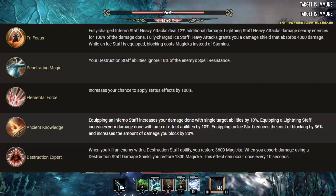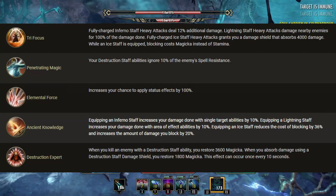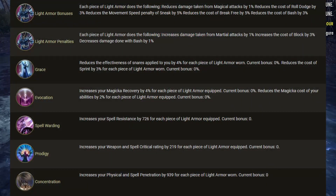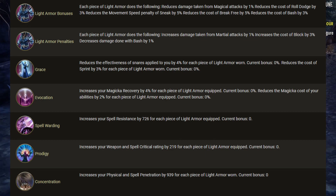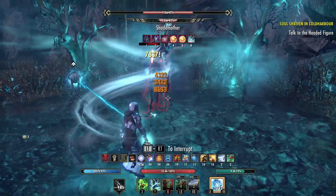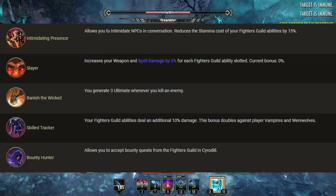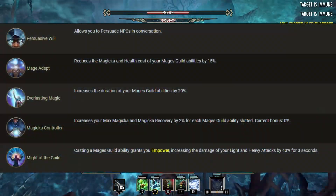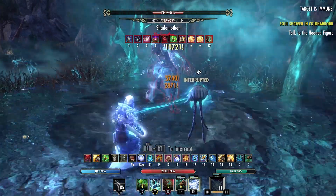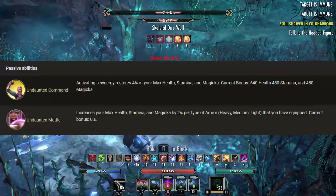We're using Destruction Staves on this build, so we'll be hopping into the Destruction Staff skill line. In here we'll be taking everything, which includes Trifocus, Penetrating Magic, Elemental Force, Ancient Knowledge and Destruction Expert. We're also using 7 pieces of Light Armor, so we'll be hopping into the Light Armor skill line, taking Grace, Evocation, Spellwarding, Prodigy and Concentration. Next up is the Guild passives — in the Fighter's Guild skill line we want Slayer, Banish the Wicked and Skilled Tracker. In the Mage's Guild skill line we want Mage Adept, Everlasting Magic, Magicka Controller and Might of the Guild. And our last Guild skill line is the Undaunted skill line where we'll be taking Undaunted Command and Undaunted Mettle.